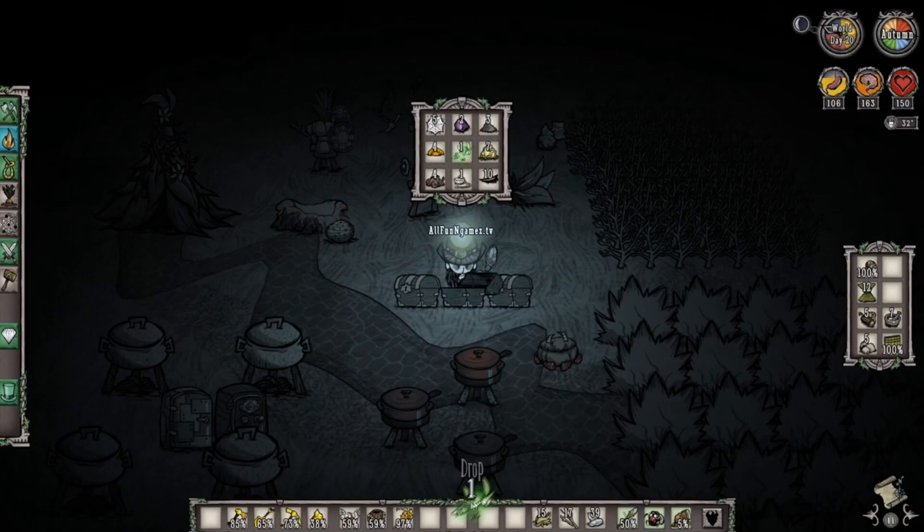Going back into our chest, we're going to pull a firefly and we're going to right-click on our miner hat, refilling that to 43%.